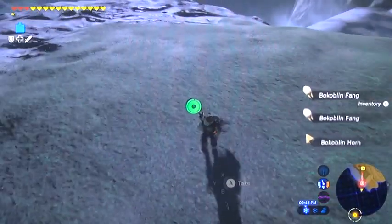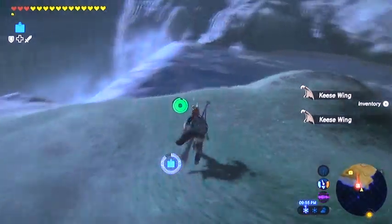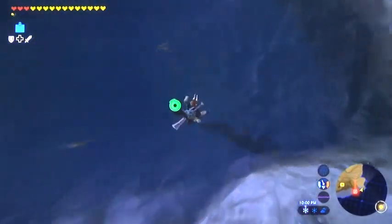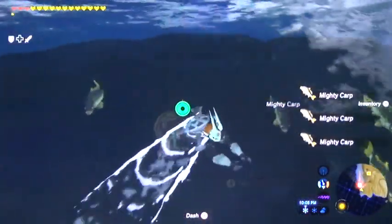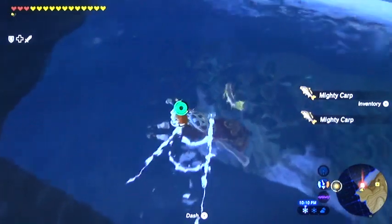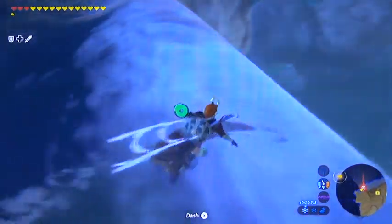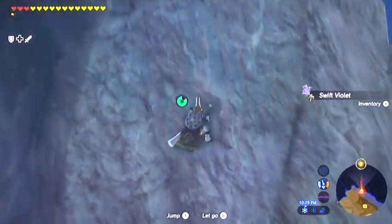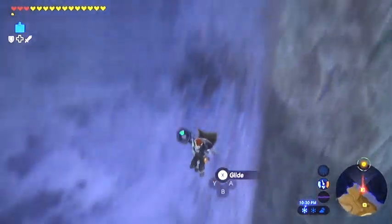First, an important safety tip: do not run around up here with only one heart, because as soon as you drown you will lose a heart, and if you only have one heart left that will ultimately kill you. Alright, let's go ahead and collect fish. Now this is very fast-moving water up here — be aware of that. You want to kind of be Johnny on the spot with that swim button or dash button. Once you get close enough to the waterfall, you're just going to go on over the edge, so why fight it? Just go ahead and grip onto the wall here and get yourself some swift violets.